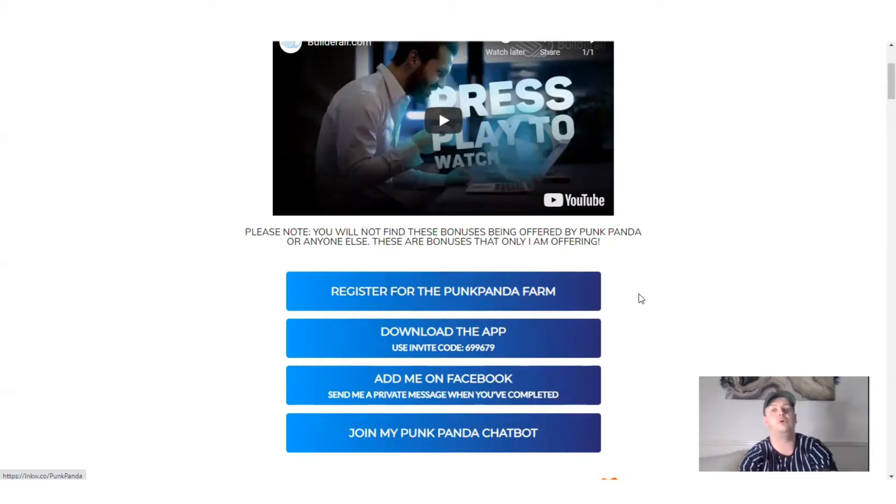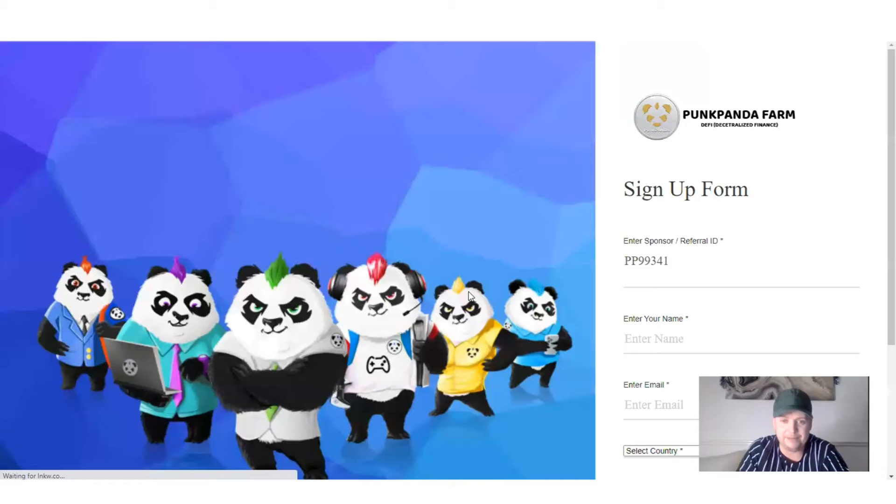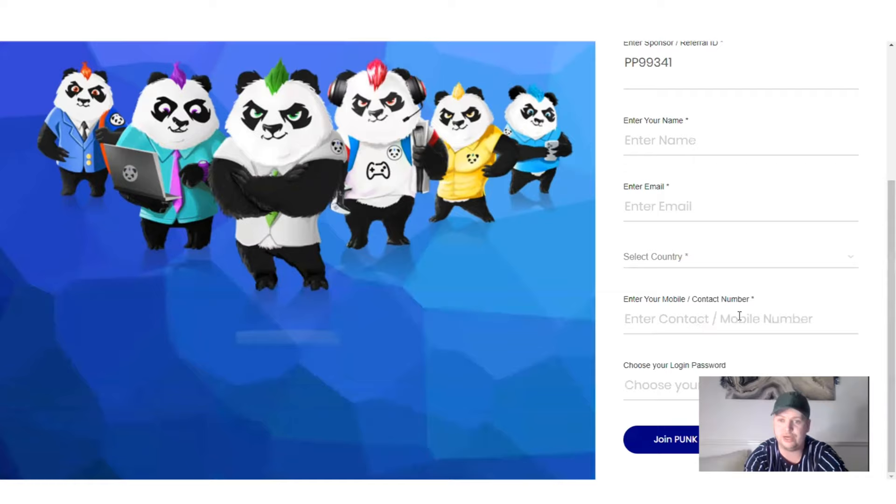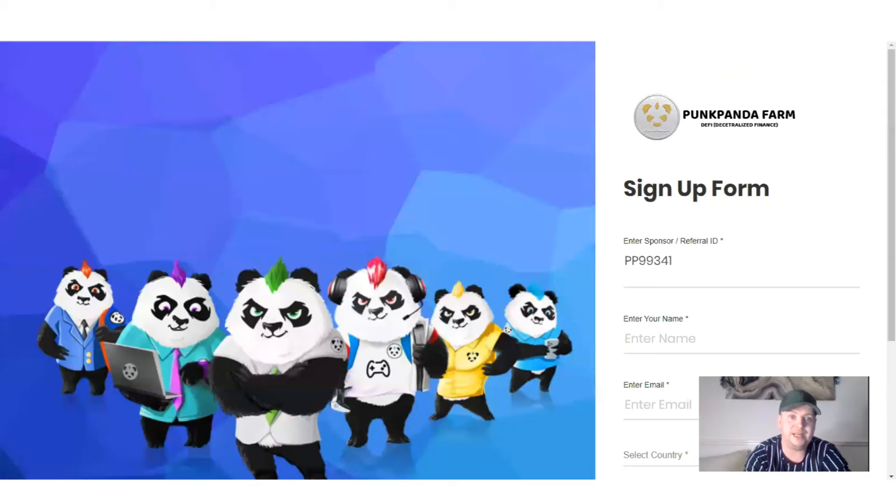Just a couple of steps for you to take. Number one, you need to register for the Punk Panda farm — it's completely free to do so. Click the register button. You will know it's me because my ID number is PP99341. All you have to do is enter your name, email address, country, mobile number, create a login password, and then click Join.